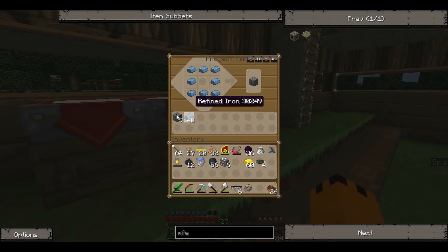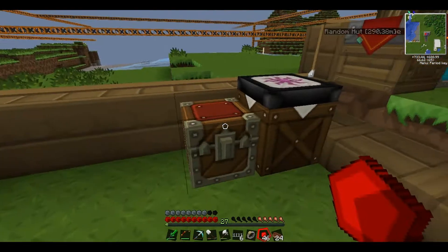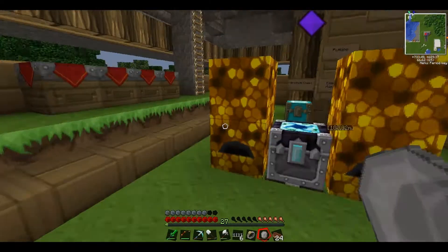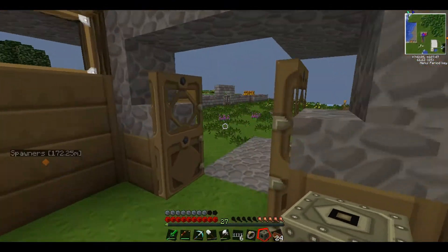Now we just need a machine block — not too hard because we've already got one. Then we need four energy crystals and a bunch of redstone. Let's make some of these energy crystals like that, and boom. We've got the fourth one. Put the redstone back, put the gold back. Now we just need to make the MFE — energy crystals in the corners, machine block in the middle, boom — we've got our MFE.